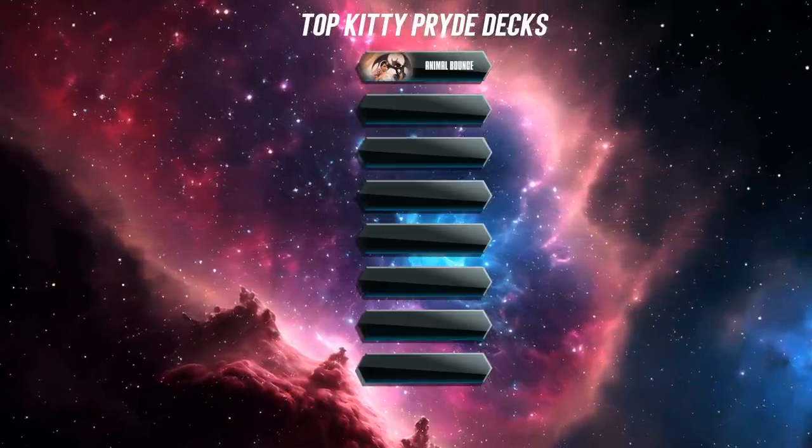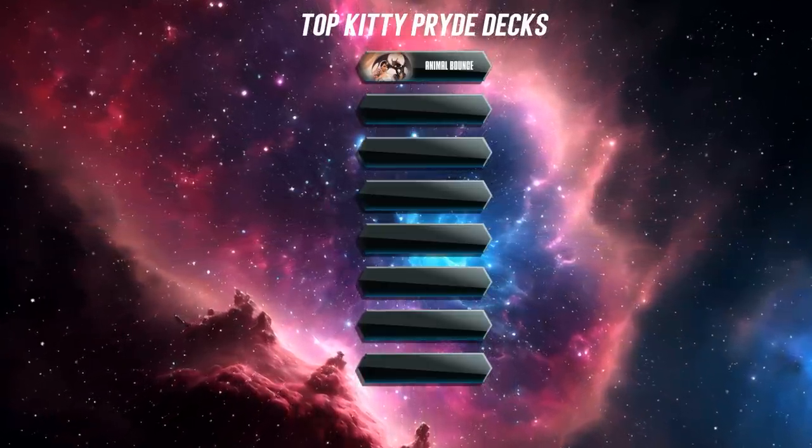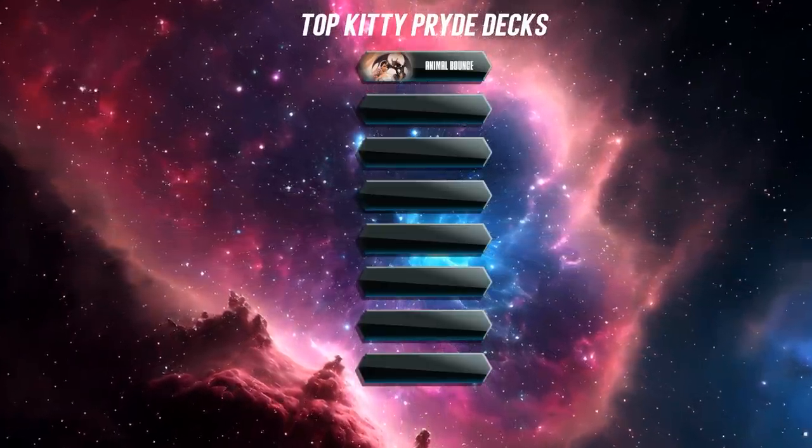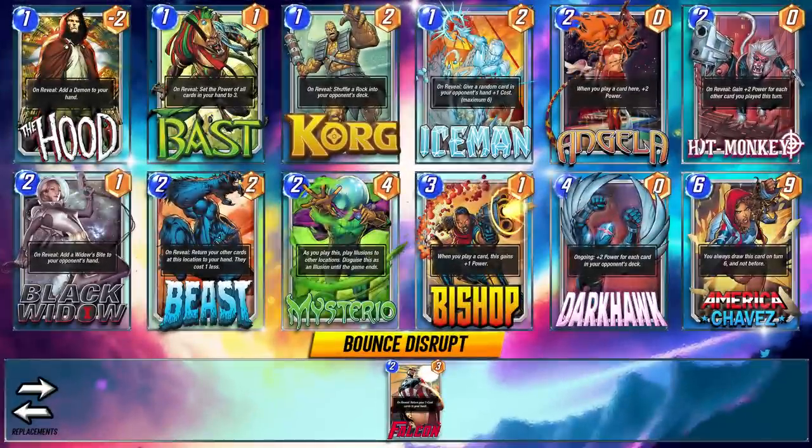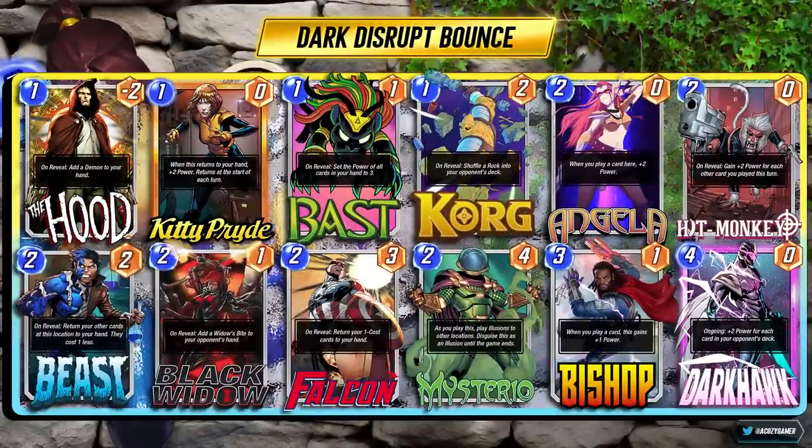Following those two decks, I have two others that are neck and neck as my next favorites. We have Dark Disrupt Bounce — a strong deck utilizing Black Widow, Korg, and a lot of this clogging mechanic to build up not only your Darkhawk but also all these other cards in combination. With Kitty, she's going to offer just a ton of help as well. Your main win conditions are Darkhawk, Kitty, the Demons, Angela, Bishop, and Hitmonkey all together working — it's really hard to beat this deck across multiple lanes.